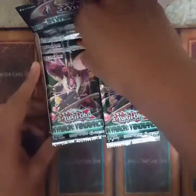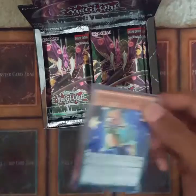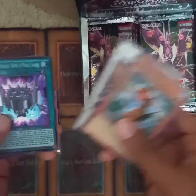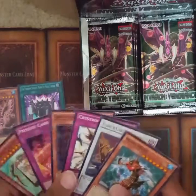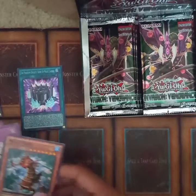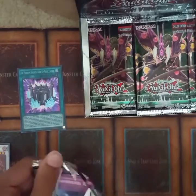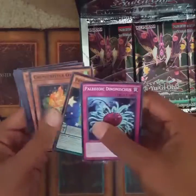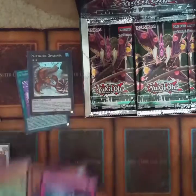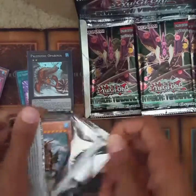Alright, taking out one pack. First pack, see what we get. Okay, so we got Rank-Up Launch the Phantom Knight — card rare — and Paleozoic Sea Horse. Okay, pretty stressful. I need a Tree Toad.